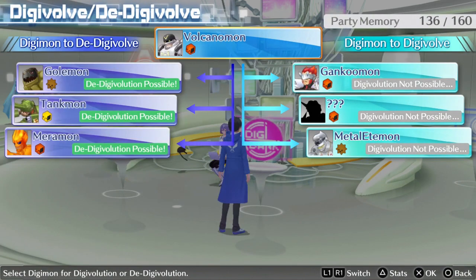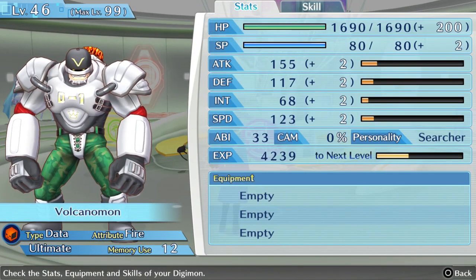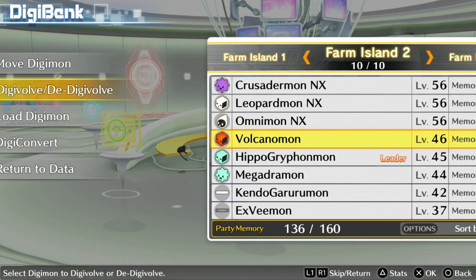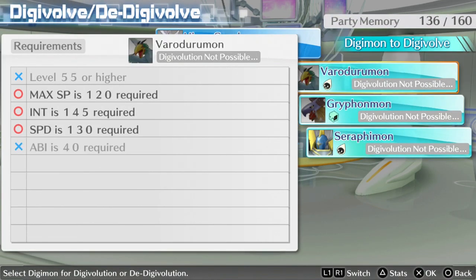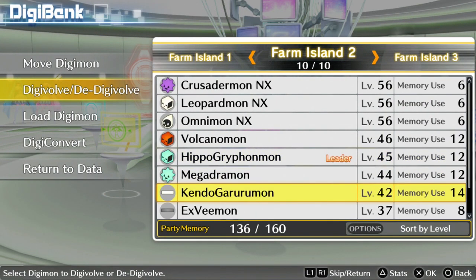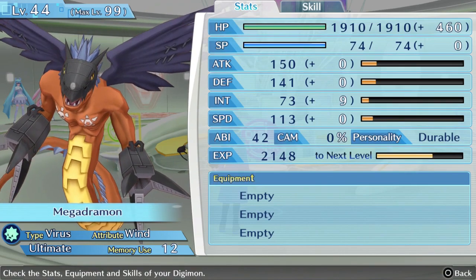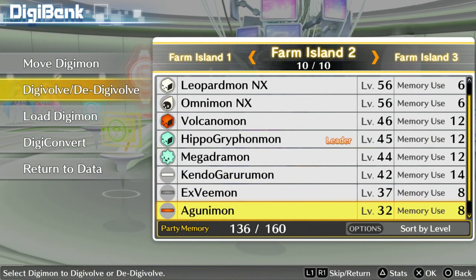Volcanomon still has to get to level 50. He's at 46, that's four levels away, but he does have to get 135 defense. He is not quite there — he's got 18 to go — but we can change him to a defender type. He'll probably still have to overlevel a little bit. My Gryphonmon just needs Hippogryphonmon to get up five more levels. Megadramon, our Goldramon, has to get up 11 more levels and get a lot more intelligence. We need to change him to an intelligence type, probably putting him through some training.